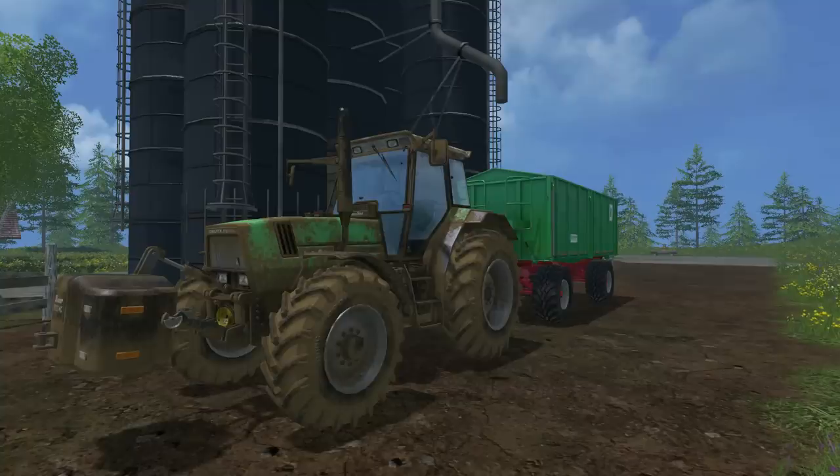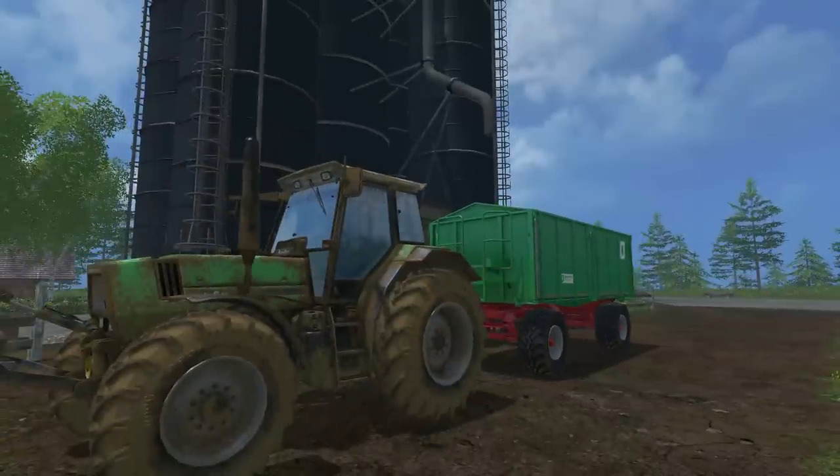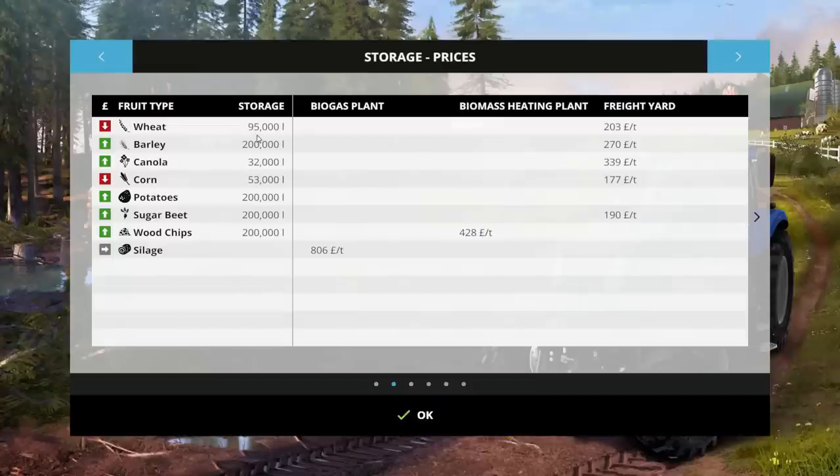Hi everyone, it's Taff. Welcome back to FarmSim 15, here we are in Bjornholm. As you can see our little Deutz is just parked up with our new trailer which we bought last time, and I have been going back and forth using the mission board to sell the grain we got from the ancient coins we threw down the wishing well. Here is the current status: we have 95,000 litres of wheat, 200,000 of barley which haven't been touched, 32,000 of canola, 53,000 of corn, and the potatoes, sugar beet and wood chips have not been touched either.